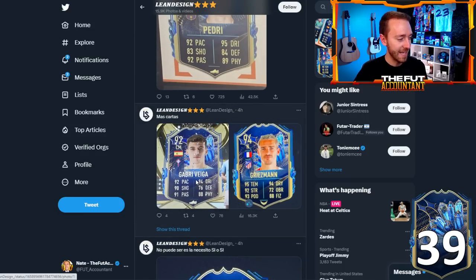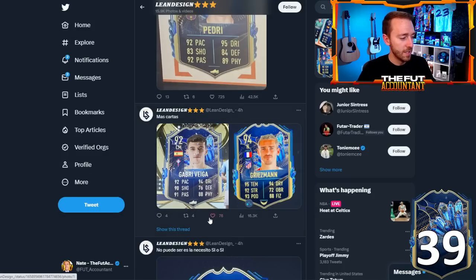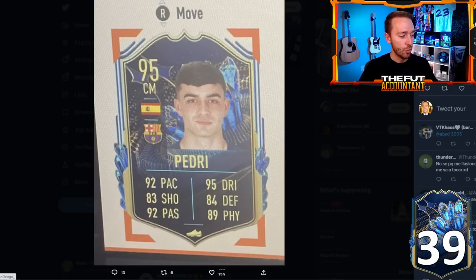We've got a Gabri Vega — that looks like a really usable card as well, going to be very cheap as a box-to-box. He had that Player of the Month SBC earlier this year, but 92-rated with 92 pace and 94 dribbling. Don't sleep on this card — he's going to be cheap and good. And of course we have who we think is the center mid on the loading screen — Pedri, with 92 pace, 95 dribbling, and 92 passing. That's a cracked-looking card.